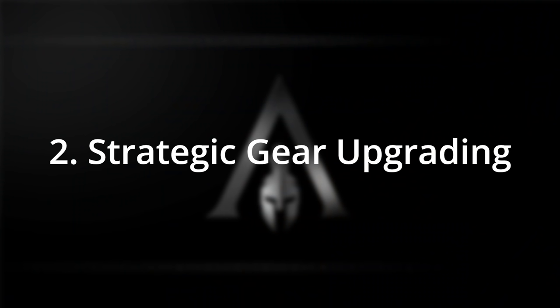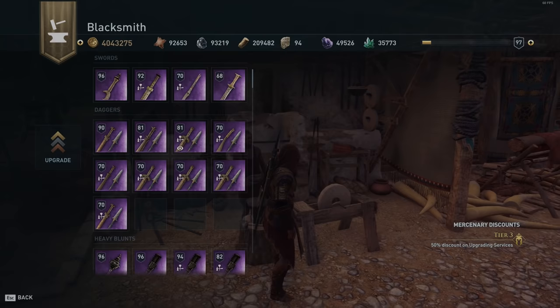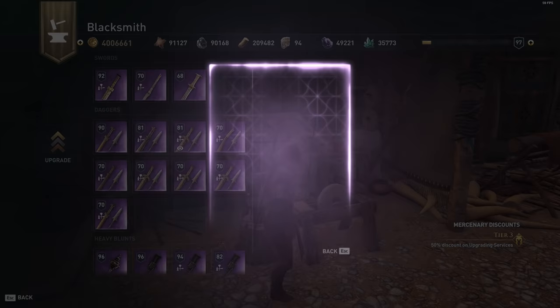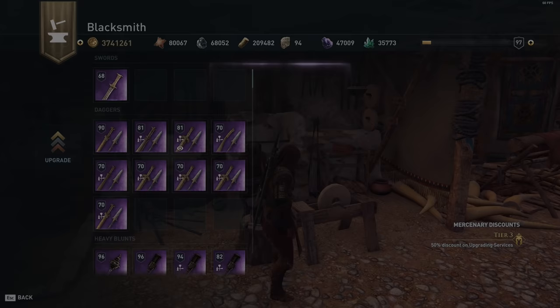The second thing is strategic gear upgrading. The best way to save on materials is by being strategic about upgrading your gear. The way the gear upgrade system works is that you use more materials if you upgrade every level. The first smart decision is to upgrade your gear only every 10 levels — you'll save nearly half as much materials, plus you won't miss out on any damage because almost all your gear damage comes from gear perks.